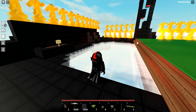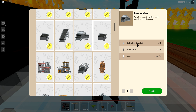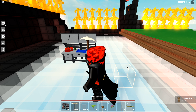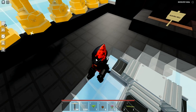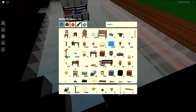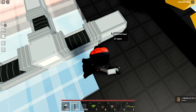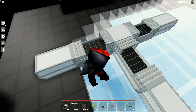They added a new randomizer conveyor — let's go check it out. Here it is. It requires a buffalo core crystal — oh man, I wonder how much I can get for one of these. So basically this is the input and this is the output. Let's try it out — I'll put some items in here.